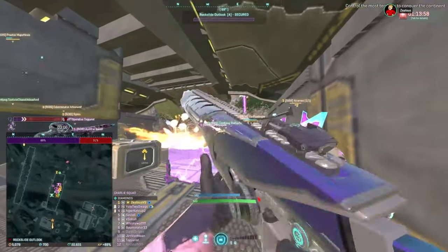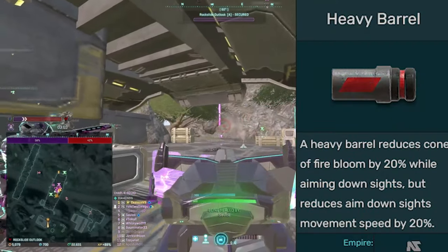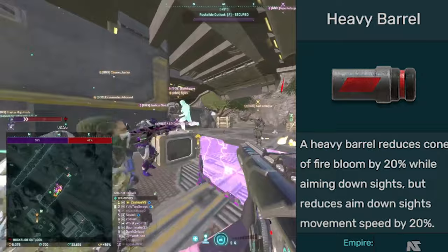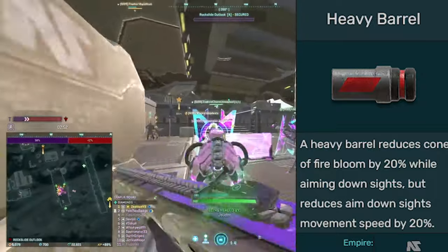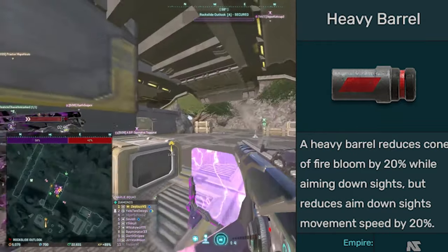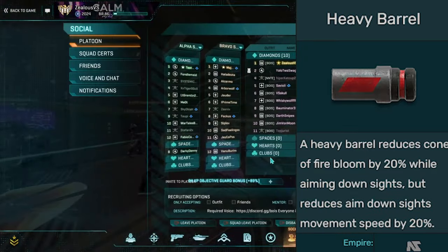Heavy barrel, on the contrary, makes it harder to strafe left and right when aiming down sights — the exact opposite of what you want. You want to be strafing nice and fast. Heavy barrel makes that more difficult, which is why many people avoid it even though it does improve accuracy and is technically slightly better than compensator. The trade-off just is not worth it.